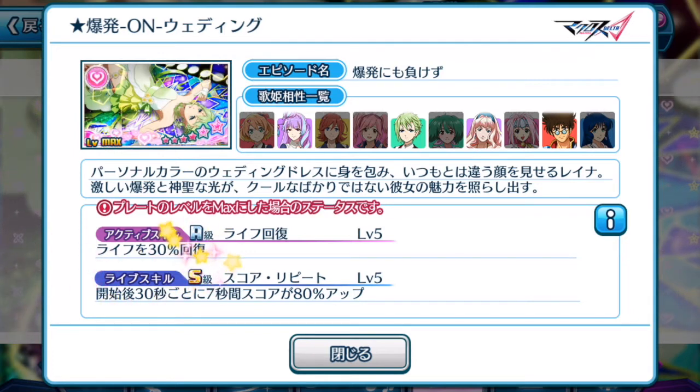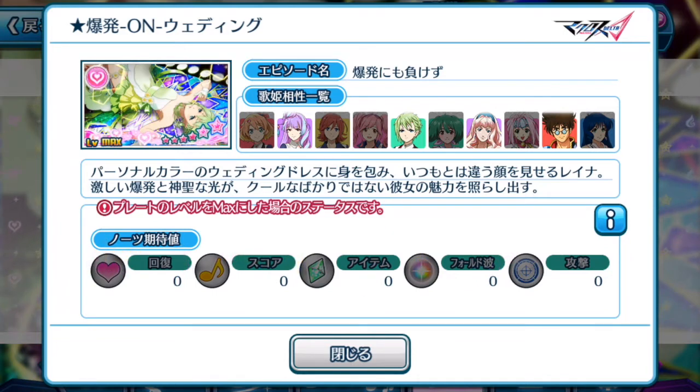The live skill here has an S rank status, which is what this episode plate is really about. It's a support plate — equipped to your other divas on the sidelines or as a backup episode plate on your center diva, where the live skill will be activated. For the live skill, at the beginning, lasting 30 seconds — well, for 7 seconds — your score will be boosted by 80%. It's not the best score-boosting skill, but 80% is exceptionally high for a live skill.